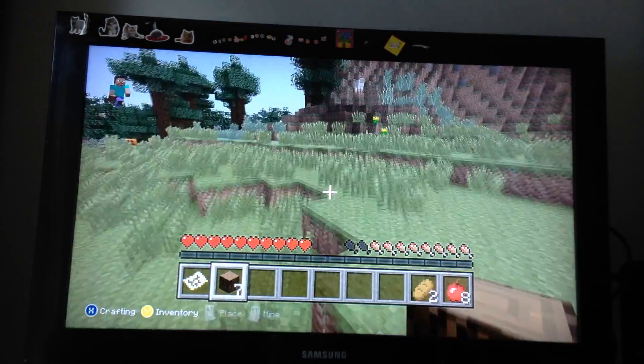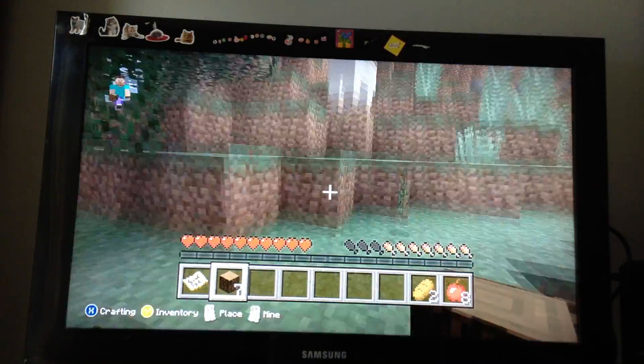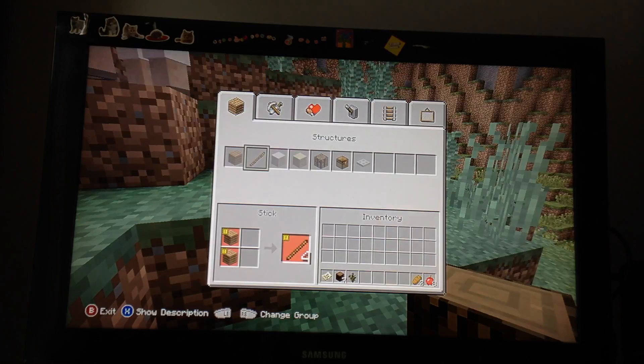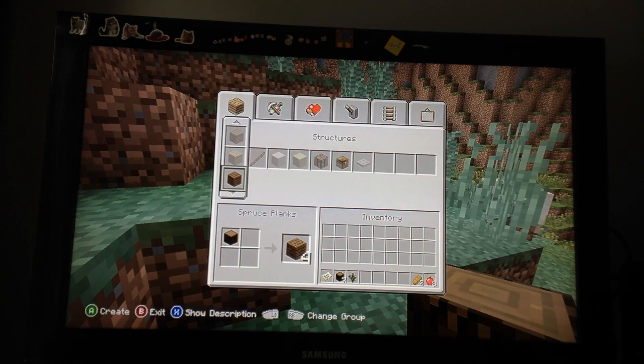There's a respawner down there — I'm just going to get away from it. I won't get sheep over here. So what you want to do is open your crafting interface, which is your X by default. Then depending on what wood you have, go down to the wood that you have. In my case, mine is the first box.